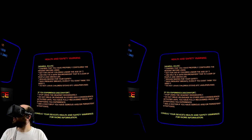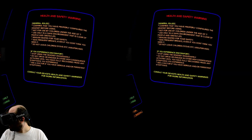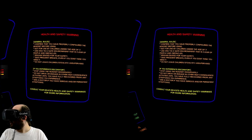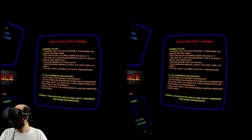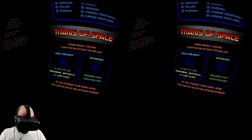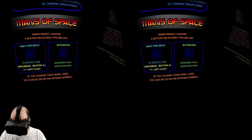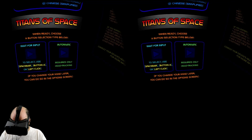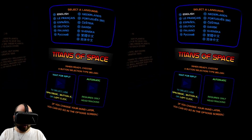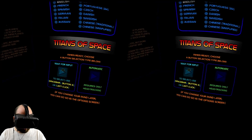Everything you see is shrunk down to one millionth of their actual size, which means you will see Earth as a 12.7-meter wide holographic ball rather than the giant 12,756-kilometer wide ball of rock that it actually is. Over here are some health and safety warnings — they mostly replicate the Oculus health and safety warnings, advising you to take breaks and not leave your children unattended. There are two modes: Automatic, where you advance using your head, and Wait for Input, where you use a controller. I prefer the Wait for Input mode.